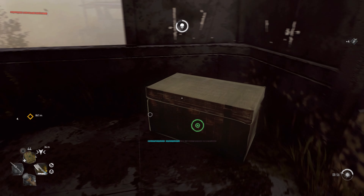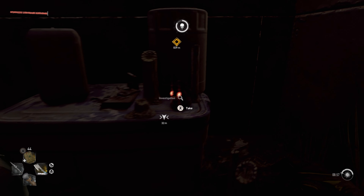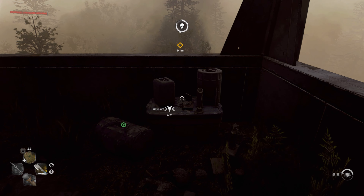Once you guys are up in here, there's going to be a little crate here, and then right back here on this table there's going to be a black rubber ducky — go ahead and take that. And there you guys go — you got your second black rubber ducky.